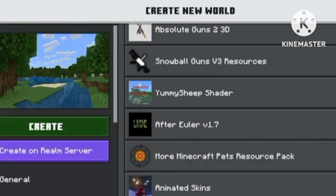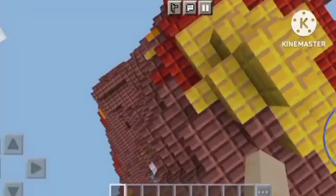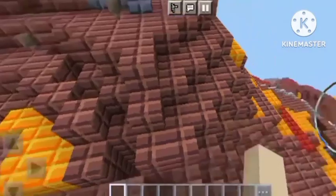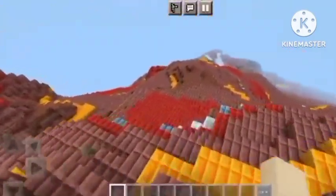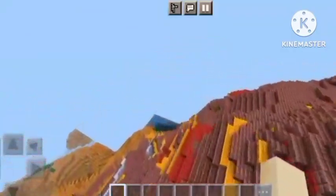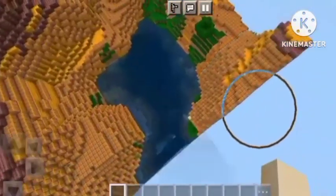Now I'm going to create the world — I'm going to skip the loading screen because you don't need to see that. Once I skip the loading screen you'll see that the texture is working. So now you're going to leave your phone's world on and join in on your console. Make sure you're connected to the same internet — you might be using mobile data on your phone, so you need to be on the same internet to join in easily on your console.